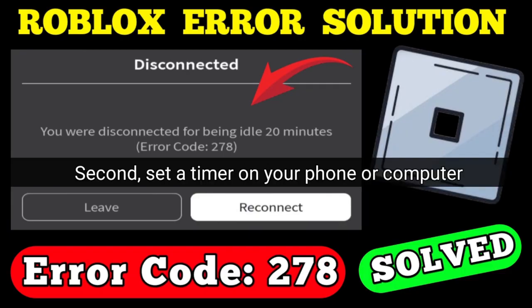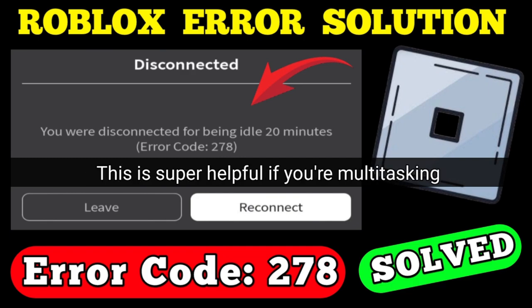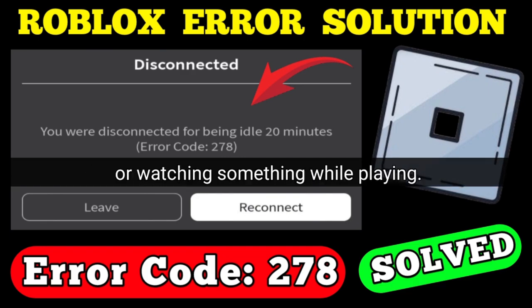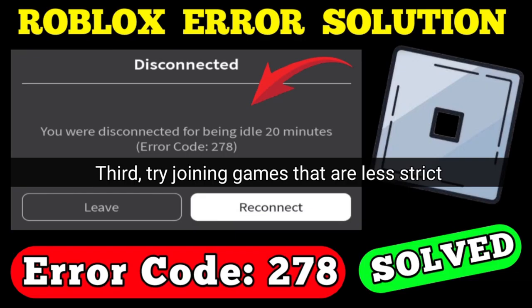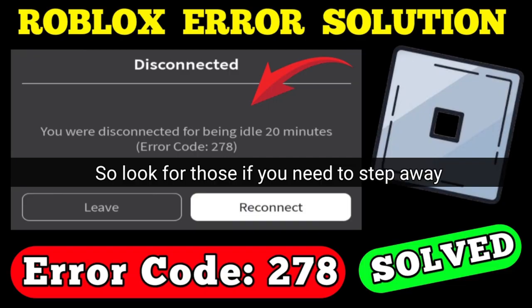Second, set a timer on your phone or computer for every 15 minutes to remind you to move. This is super helpful if you're multitasking or watching something while playing. Third, try joining games that are less strict about idling. Some Roblox experiences don't kick idle players, so look for those if you need to step away often.